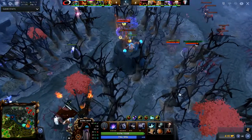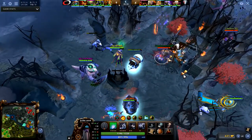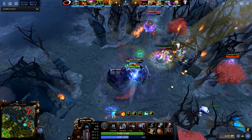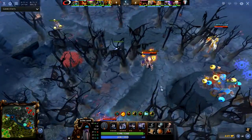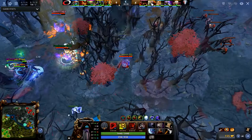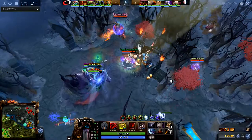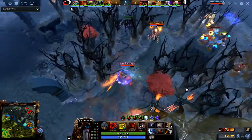Ix Mike is gonna make a big play right here — he blinks forward, gets the vacuum and wall of replica. Invoker's back here, Doom is ready to come in but Doom's on cooldown, Juggernaut ulti on cooldown. This is a power play — they're saying we don't need cooldowns to fight you guys.